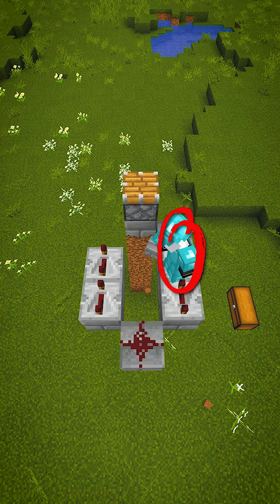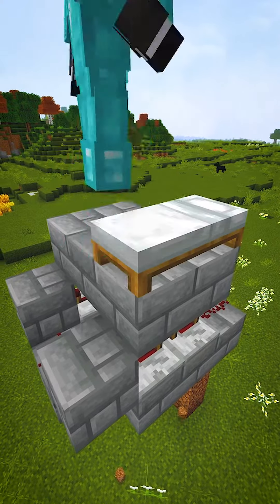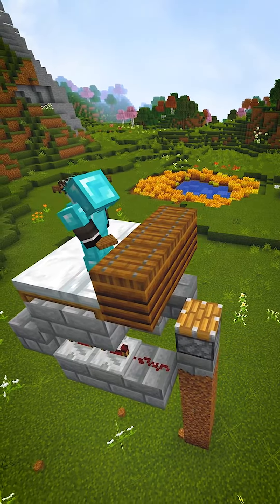Now add rest blocks here and there and 3 building blocks to cover the gaps. On top of the repeaters, place a 2x3 platform and add 3 beds. Now, on the same height as the beds, place 3 composters and add 3 trapdoors on top of them to cover the hole.